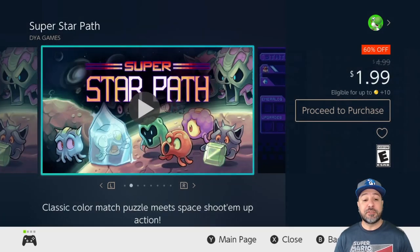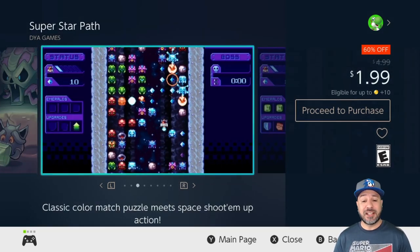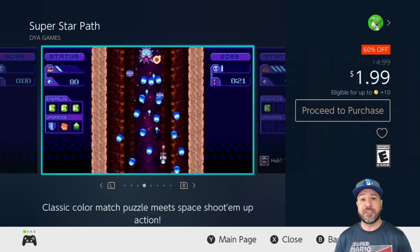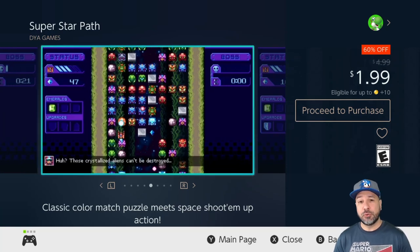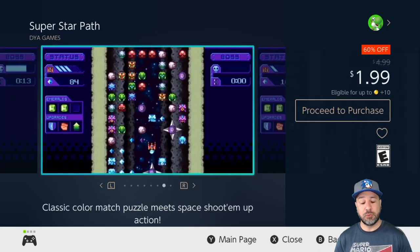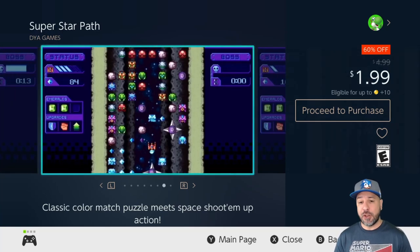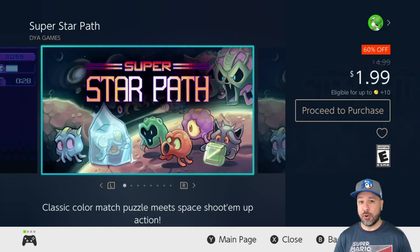Next on the list we have Super Star Path at 60% off for $1.99. This is an awesome twist on the standard shoot-em-up because it mixes in puzzle mechanics, meaning that rather than shooting at anything on screen, you actually have to think about each and every shot you launch. It is a phenomenal game, very addictive, and at only $2 definitely worth a pickup.